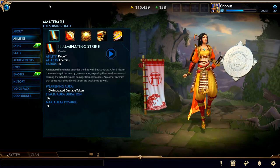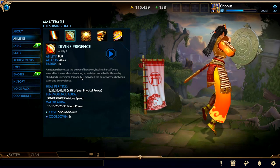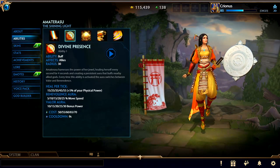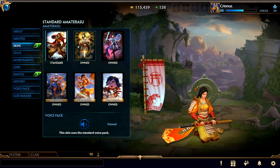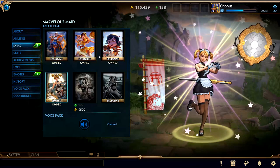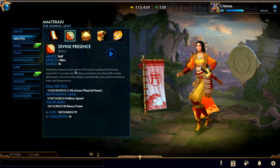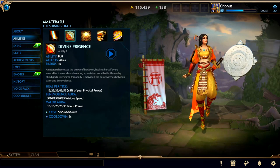That's why I find her most useful in Joust, but you can use her in other places. Her one is Divine Presence — she heals herself every second for four seconds and creates a persistent aura that buffs nearby allied gods. It switches between two settings: movement speed and bonus attack power, which are Benevolence and Valor respectively. The colors will differ between skins. The heals per tick are 15 to 55 plus 5% of physical power.